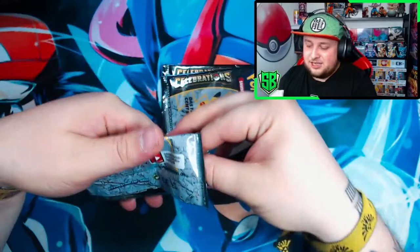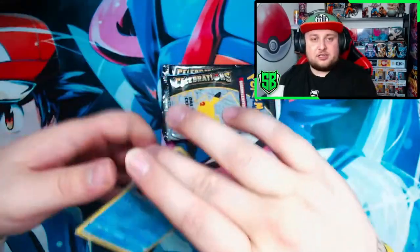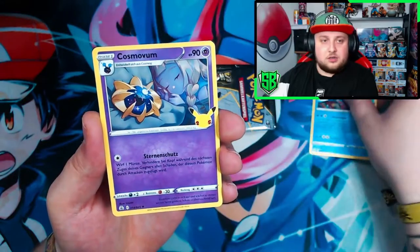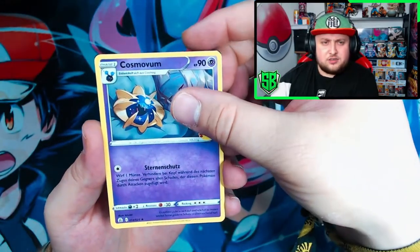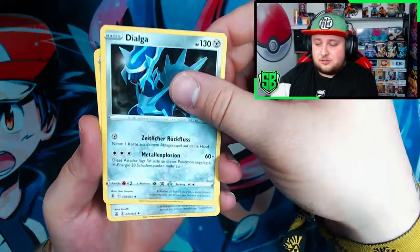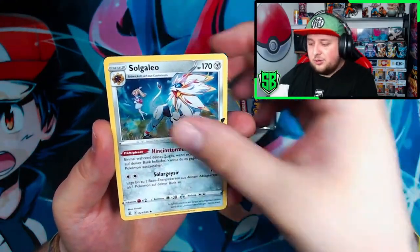We got Kyogre to start it off. Got Cosmog, I think it is. Dialga. And Zacian.